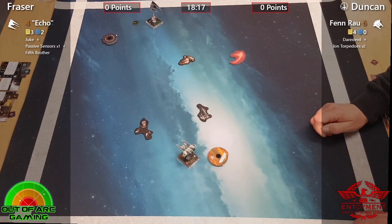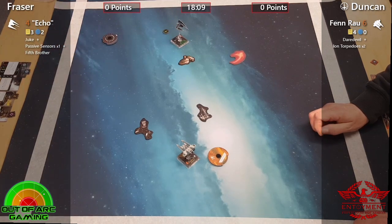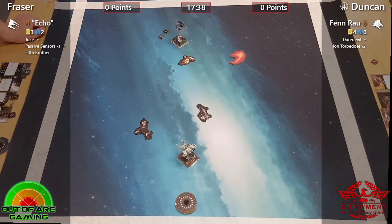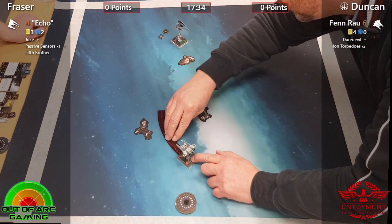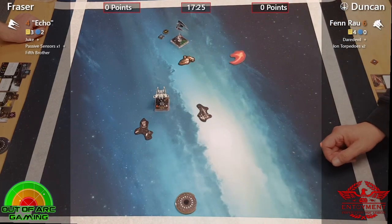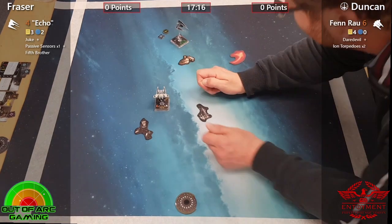This is going to be interesting because Duncan's going to have a tough time — he wants to get in range one, but that Echo can be anywhere on the board. It's going to be quite tricky. I think Daredevil will help him out quite a lot in this matchup. Fraser is playing a bit more defensive here at the moment, trying to allow Fen to come in — I think that's a good idea actually.